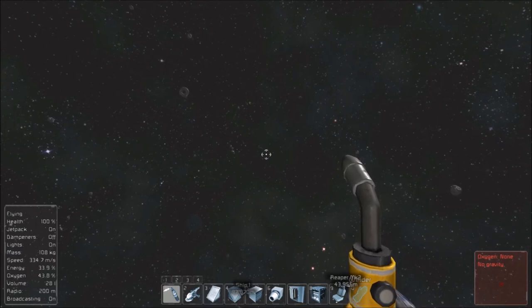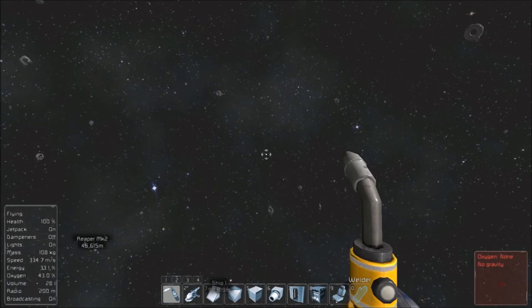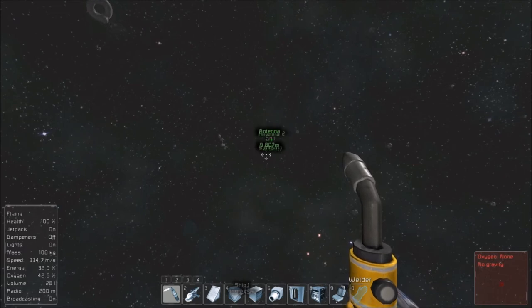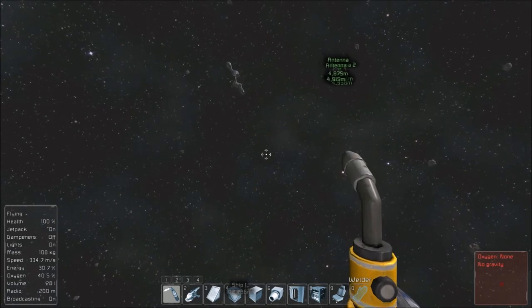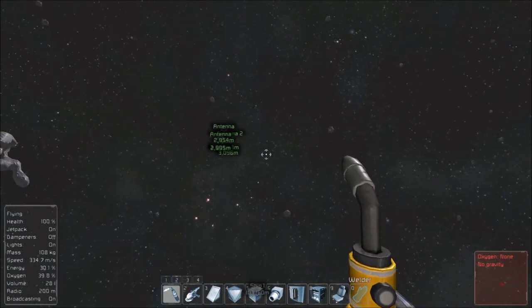I really think we're generating all new stuff — that's why this is being all chunky. I've got my fingers crossed. It's green — it says antennas. That looks like a station. We have a home away from home, guys.